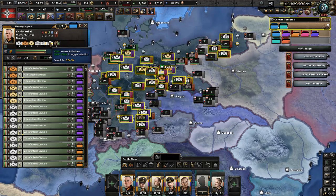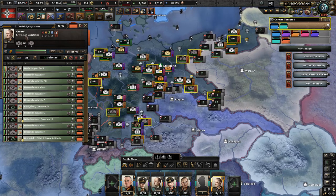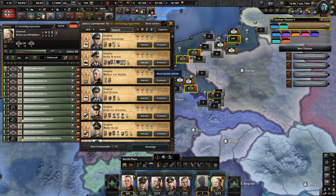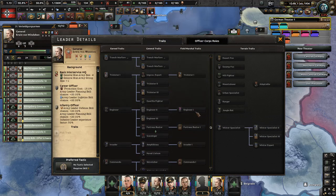Last but not least, the general leading the defensive army — the Verteidigungsarmee — is Erwin von Witzleben, a well-known general. He has pretty good traits in the game — well, actually he doesn't have special traits, but I assigned him because I like him and he is an infantry officer.